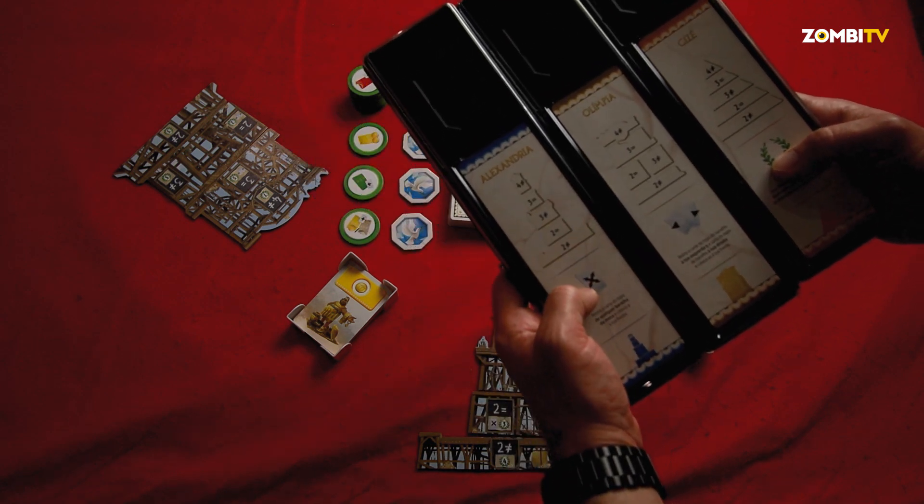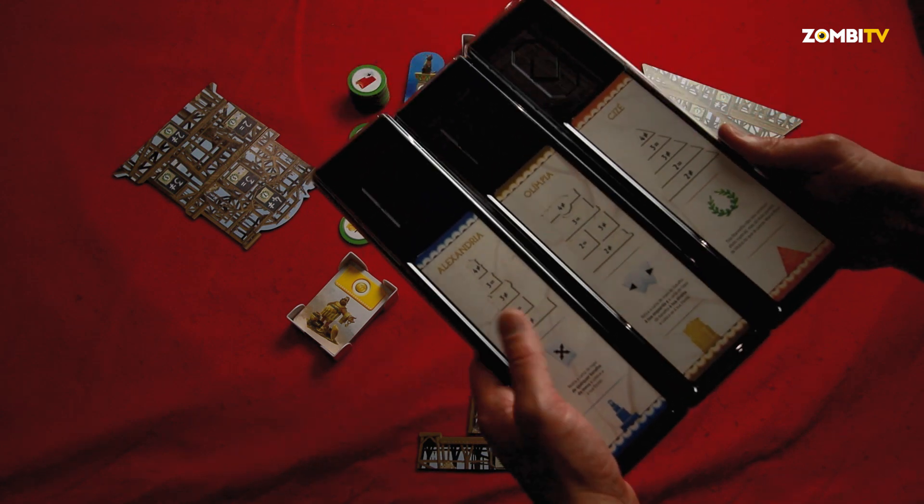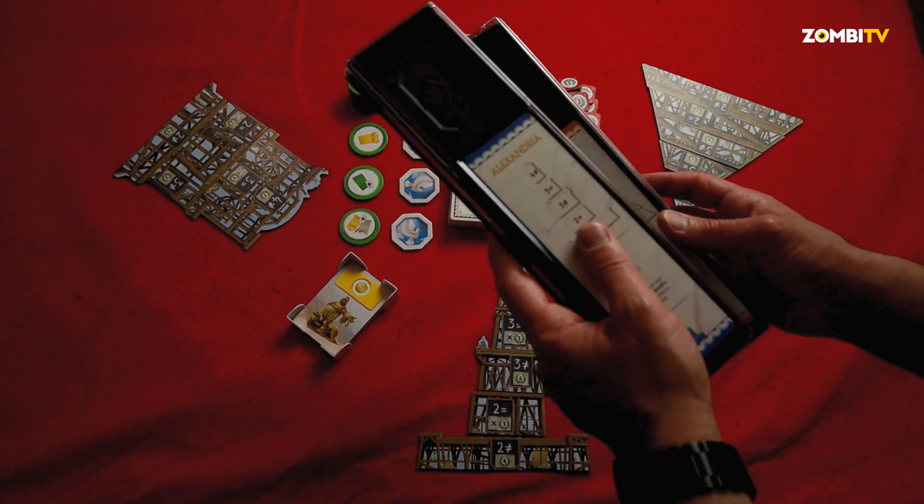The power of mine — I'm blue — is the Lighthouse of Alexandria. Olympia has its power and Giza has its own, which I'll explain shortly. The other wonders stayed in the box and will also have different powers.